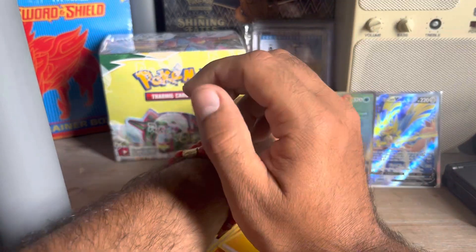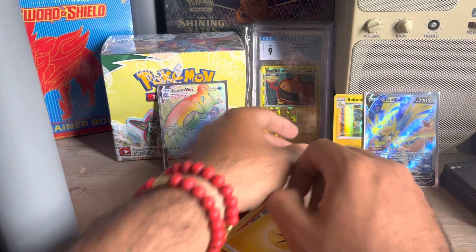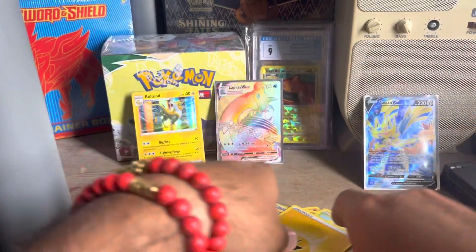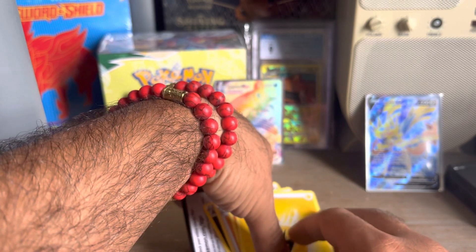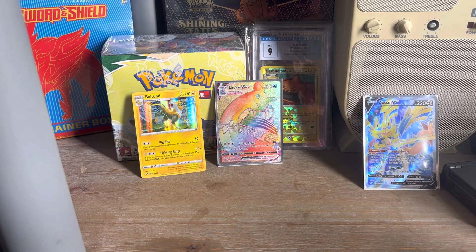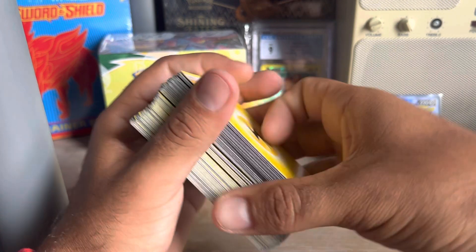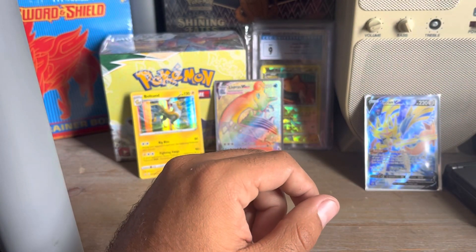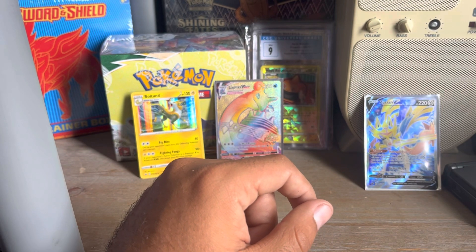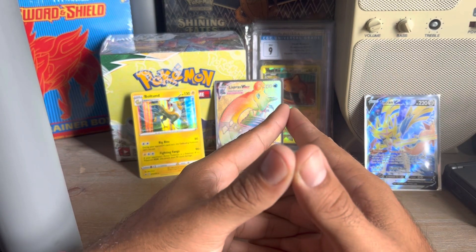So actually, not a bad round. We got a Secret Rare, a Rainbow Rare, and a Full Art — and one Holo. That's actually a decent Elite Trainer Box. I feel like I've had really good luck with these Trainer Boxes. Even out of the Darkness Ablaze, maybe I got like one or two hits, but then I pulled that Rainbow Rare Eternatus VMAX, which was pretty good. So I feel like the Elite Trainer Boxes are actually pretty fire. Sub-10 minute video. See ya.